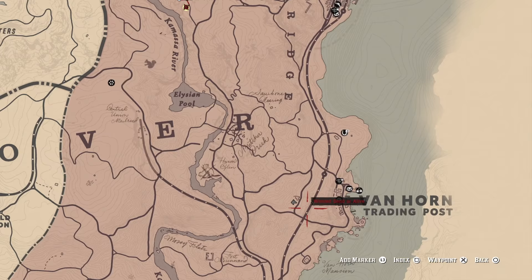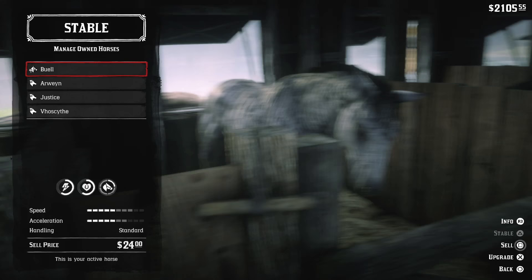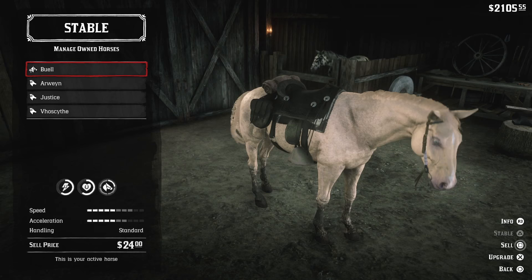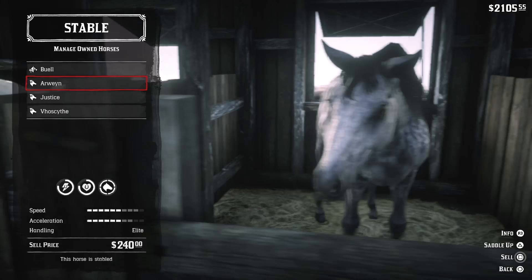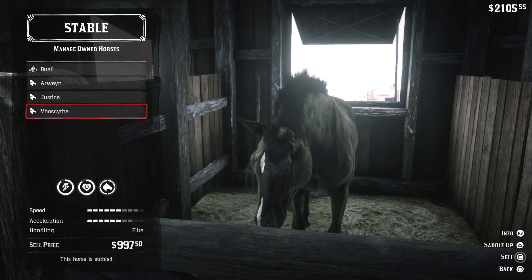Outside of Van Horn trading post you'll find a stable. Head there, make room for Buell, and he is officially yours to store or use as your primary horse. Looking inside the stable, I'm comparing the stats for four of the best horses in the game, including Buell. I don't think there is a number one — it's all dependent on your current mood, your needs, and what you like in a personal horse. We have the white and black Arabians, and the racehorse you can buy via Strawberry Stables once you start Chapter 3.